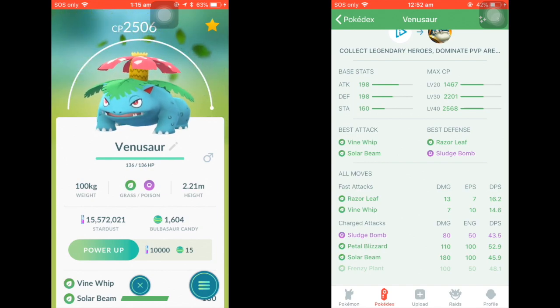For its fast attacks, Venusaur can learn Vine Whip and Razor Leaf — both are Grass moves. For its charge attacks, it can learn Sludge Bomb, Petal Blizzard, and Solar Beam. All of these moves benefit from being the same type as Venusaur's typing, so they will get a STAB attack bonus when used in the gym or in PvP.